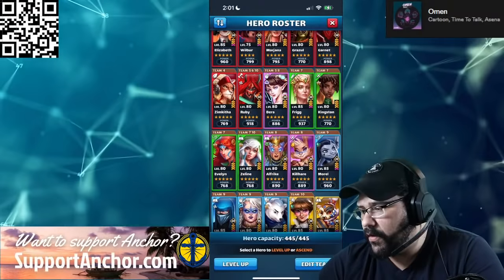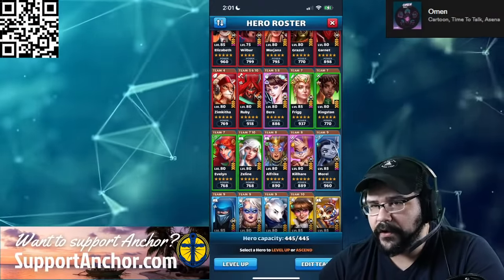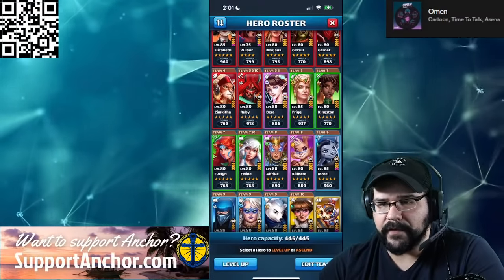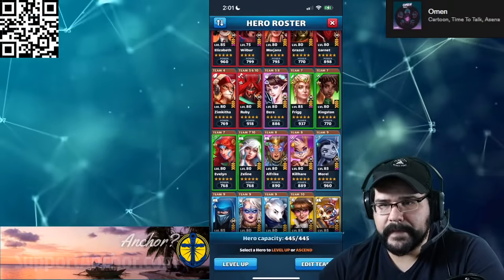With Valhalla you only have three days, while the Spring event is like a 30-day event — it's forever. Imagine a team with multiple copies of Master Lepus.